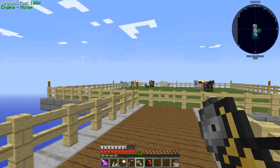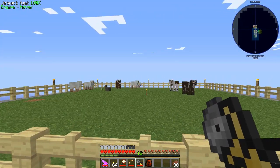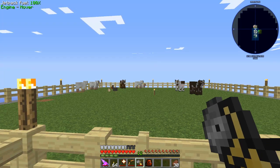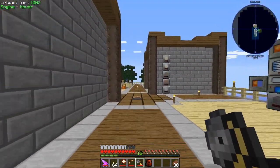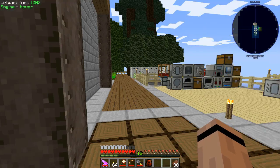Hey everybody, 47 Mark 4 here, back playing Absolute Thermal. Got my little mini ranch going on, got myself a bunch of friends that'll make it a lot easier to get feathers and leather and all that kind of stuff. I don't think there's a rancher block in the mod, though it would be kind of handy.